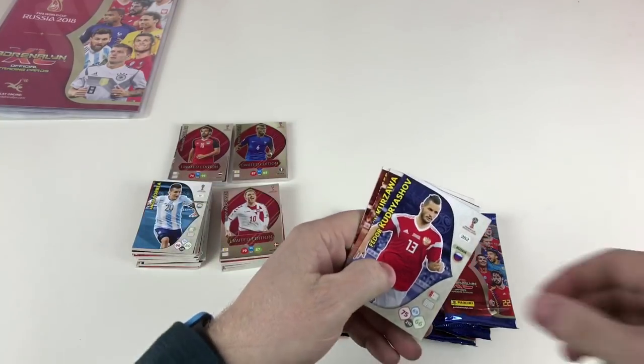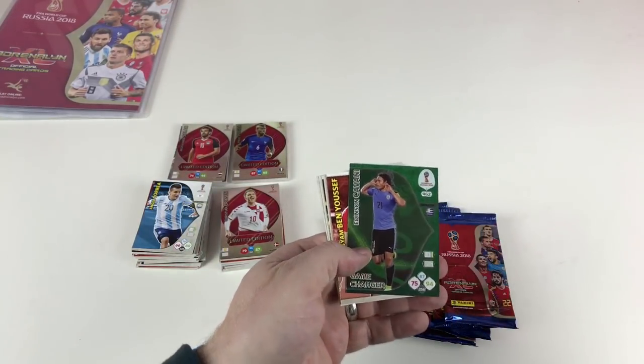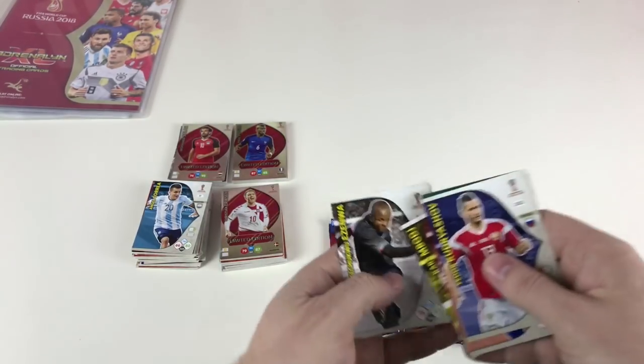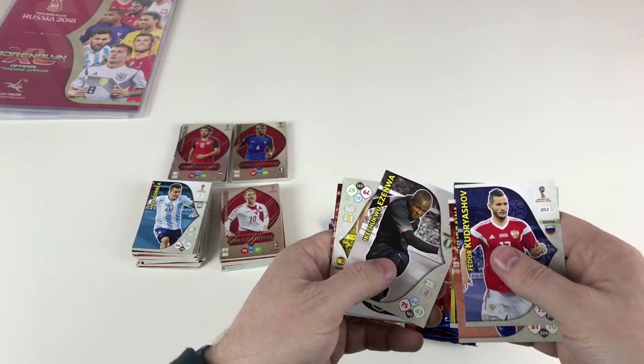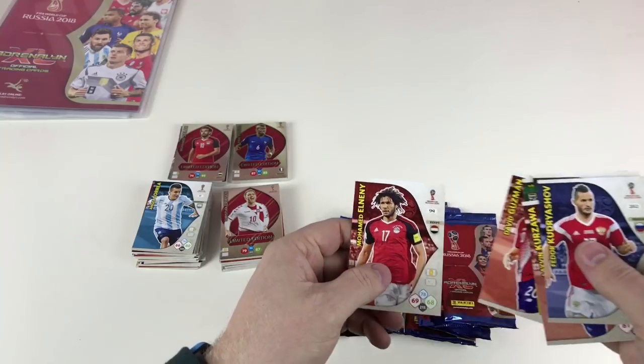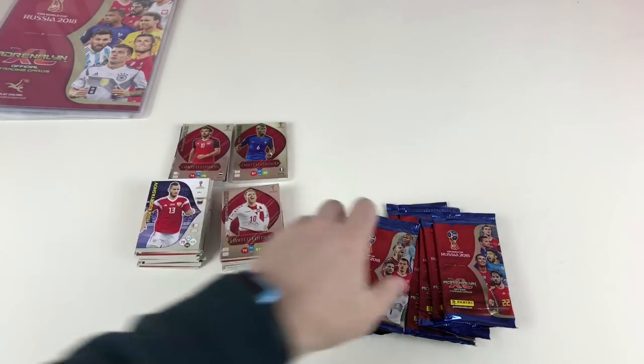Next packet: Fyodor Kudryashov, Lamine Kouyaté, Edinson Cavani as a Game Changer, Fakhreddine Ben Youssef, Karen Boj, Chukwuemeka Ezenwaa, Sergio Busquets, David Guzmán, and Mohammed Al-Neyni.